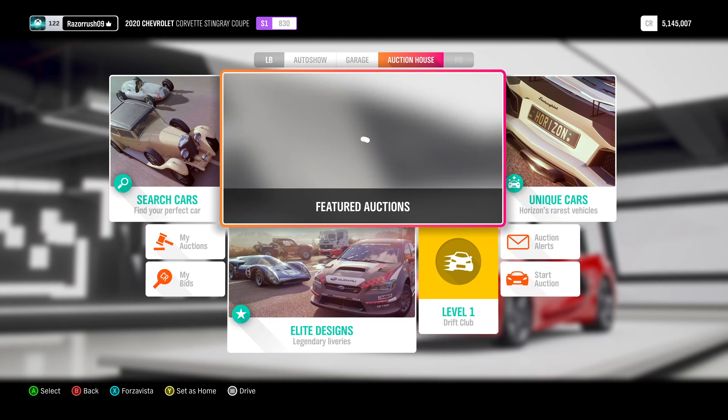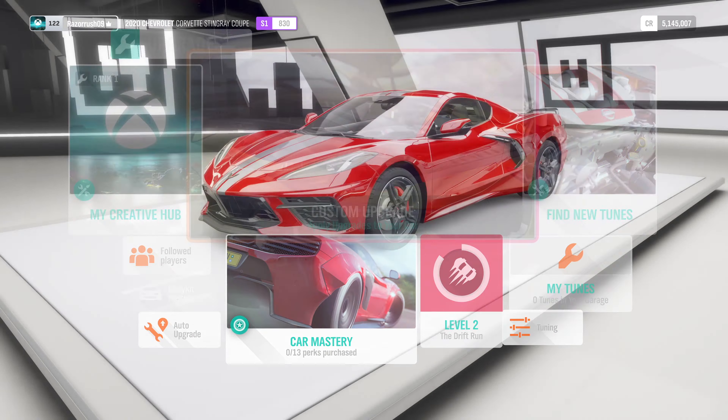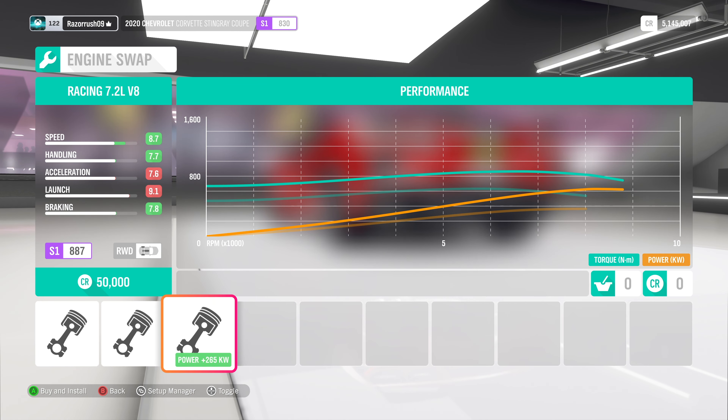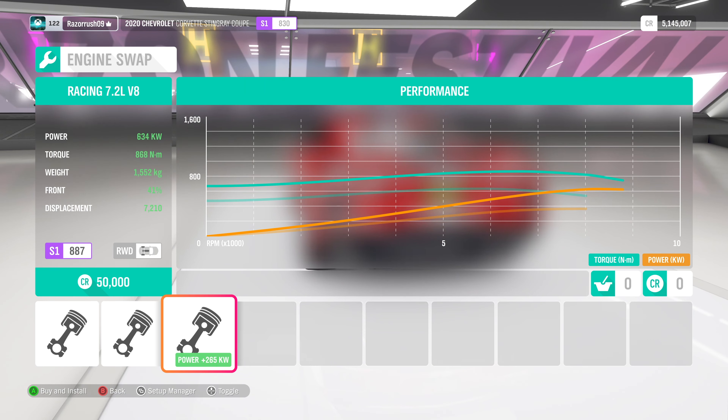Let's head to the garage, upgrades and tuning, custom upgrades, and go to engine conversion swap. Wow, we have a lot of options — the 8.7 is the best. That gives us 375 kilometres per hour and 860 Newton metres of torque. Let's get that for 50,000 bucks — not too shabby.